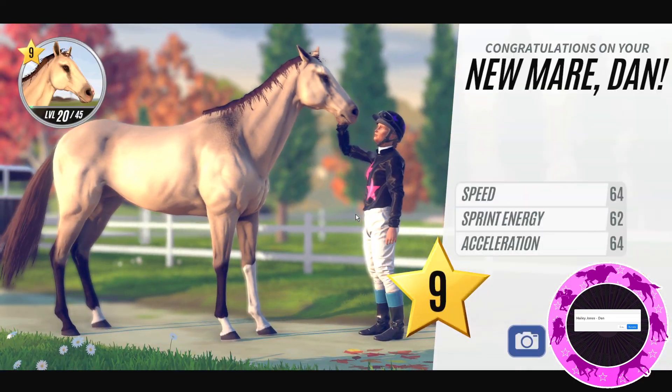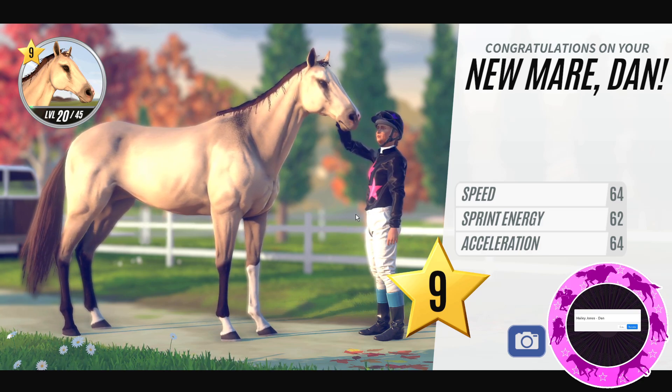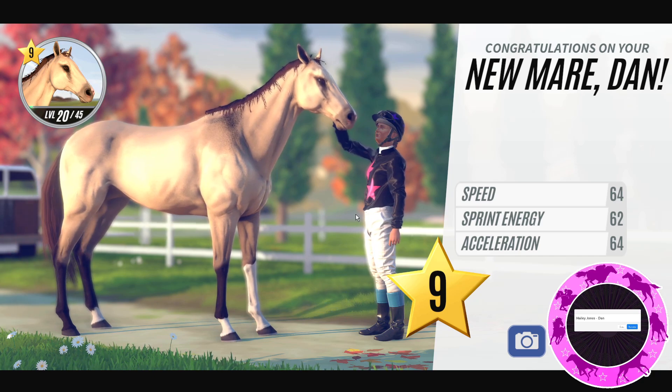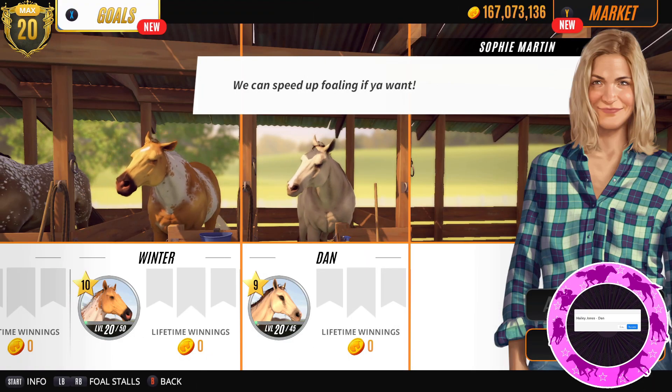It's a really nice colour, like a buckskin-type colour. But it's got that weird thing on the shoulder that looks good in real life but in the game it looks like mould. So we're going to sell this one straight away I think. Bye bye Dan.